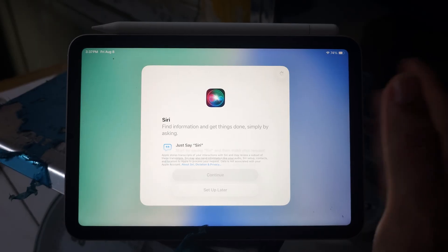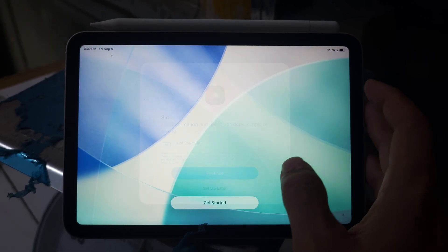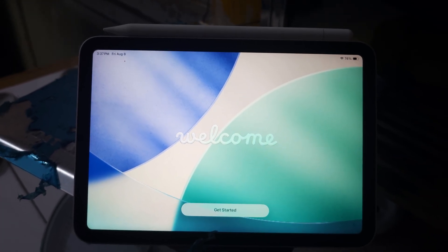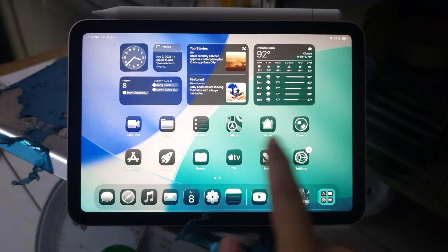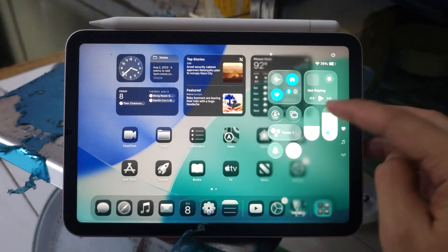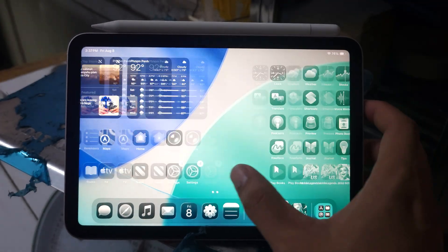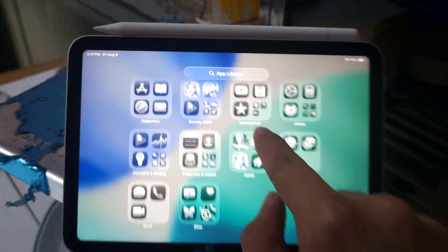I decided to go to iPadOS 26 — no more Apple Intelligence on this. It's awesome, I'm not regretting it. The animations are nice — similar to iPhone — and this glass design as well.